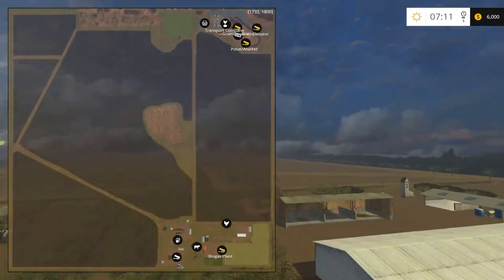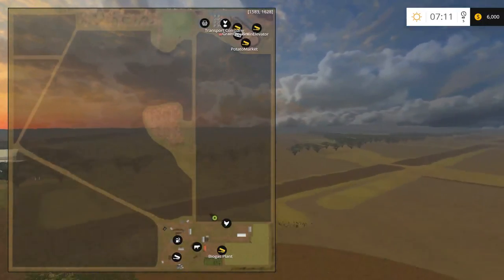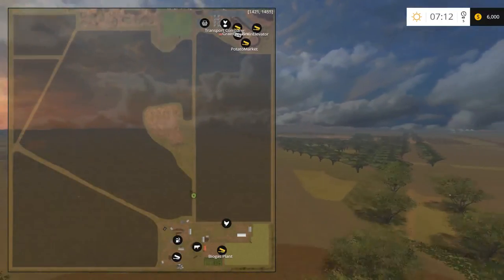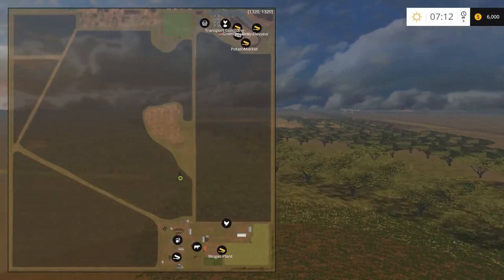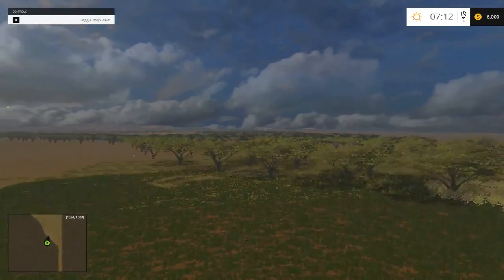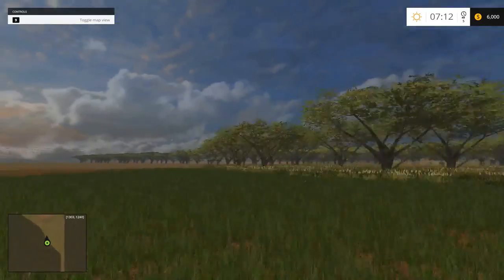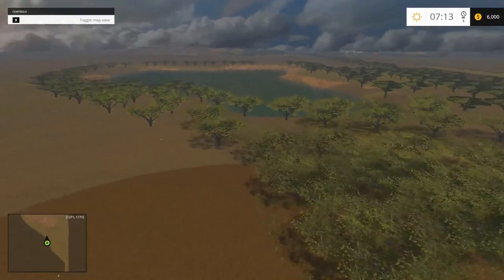Let's head northbound and go by the center of the map and see the lake. There's no forestry, unless you can cut down these types of trees, because the map is completely littered with only these trees. Unless you can chop them up, you're not going to be doing any forestry.